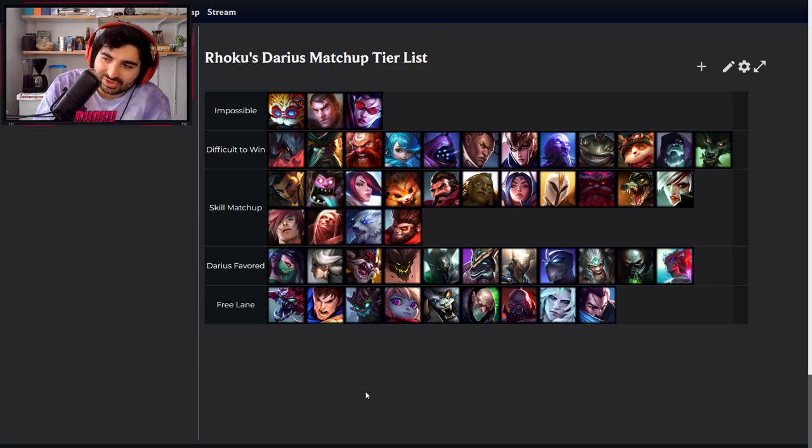Graves top is just another boring farm lane, but he is so low range that you can actually land Qs and pull him properly. Try to go for kills early on because once Graves scales up, it's quite difficult to beat him — especially because he gets a ton of armor from his E. Just kill him early in lane, otherwise you'll have a very bad time later. In the super late game, he crits for 1k autos and kills everyone in a second.